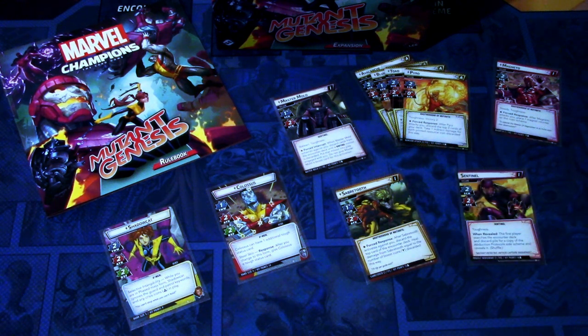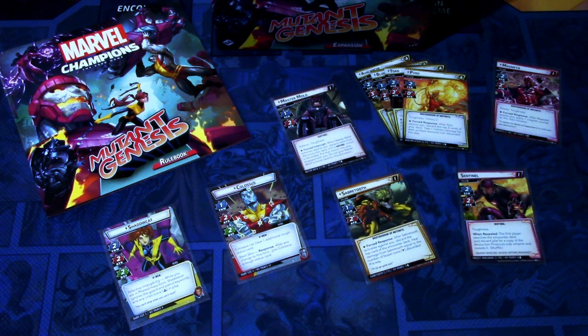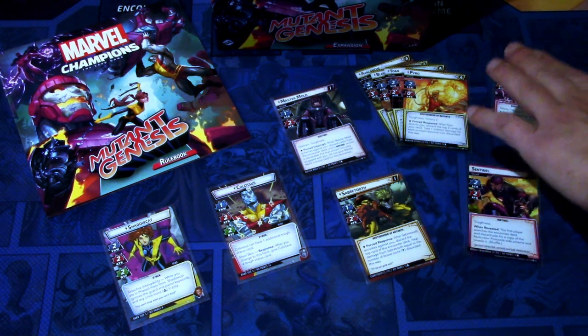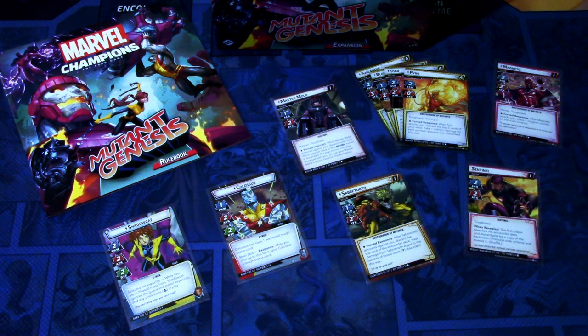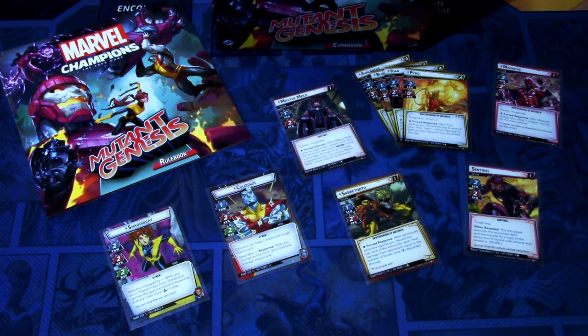Nothing really special, but the encounter deck has a lot of magnetic cards which are really annoying. At one point I had to go get rid of my obligation and the encounter deck made me stay in Alter Ego for two turns because it kept putting me Exhausted, so I couldn't ready and get rid of the obligation. But Magneto is a really fun scenario. Sabertooth was a bit annoying, but nowhere near as offending as Galaxy's Most Wanted — that whole box is more annoying than Sabertooth.